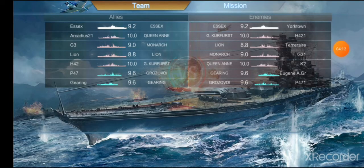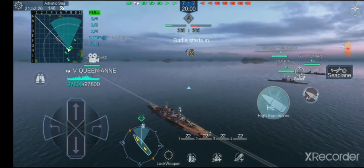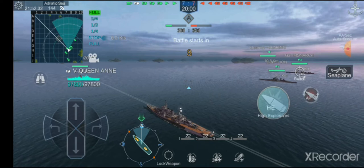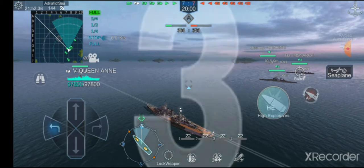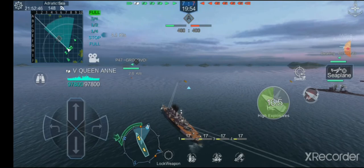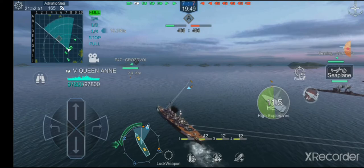Alright, here we are in game one. One carrier, four battleships, and two destroyers. I'm going to switch over to high explosive because this ship is actually a pretty decent HE spammer — it's even better with the 4,000-pound HE shells, but I struggle with the shell velocity at that point. I do have health buffs and speed buffs applied as well, so keep that in mind.